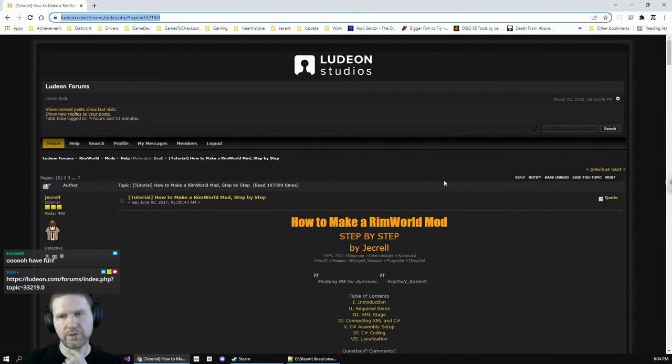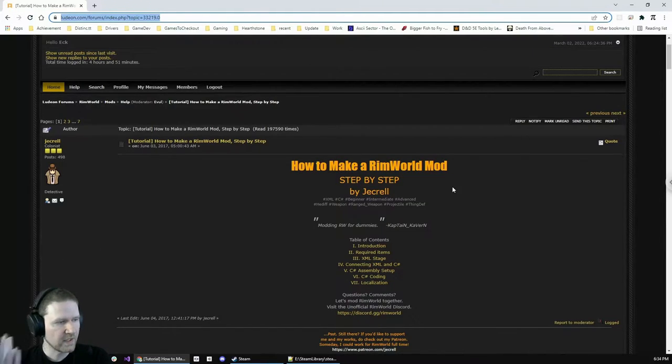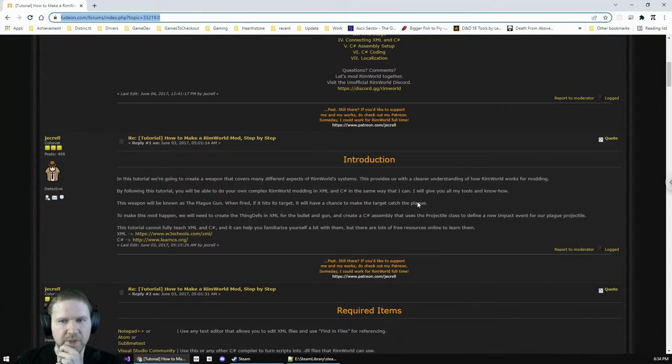That forum post was written five years ago by Dracell and it kind of opened the door for modding for me. Once I started getting into it I actually got a job here at HBS, so it fell off my radar for a long time, but I always thought this post was great because it walks you through step by step and shows you how to get started. The mod we're making is a Plague Gun — when a bullet hits, there's a chance it will inflict a plague health differential on the victim.